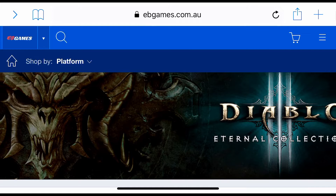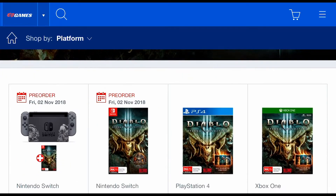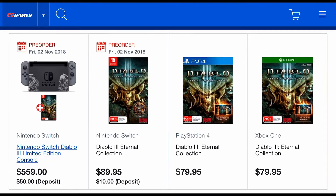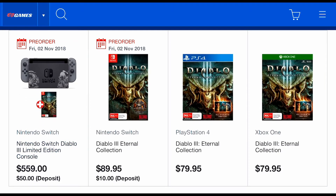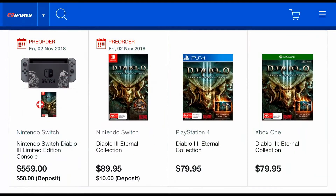How's it going guys, the Loot Gamer here and welcome to another episode of upcoming collector's editions. As we can see, we have the Nintendo Switch Diablo 3 Limited Edition console. These are pretty expensive price points — we're looking at $559 Australian dollars. A $50 deposit is required and it's coming out on the 2nd of November 2018.